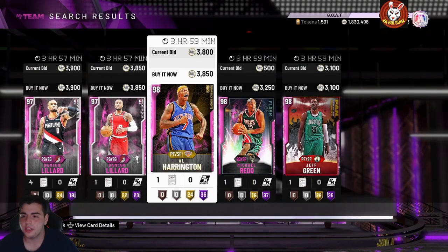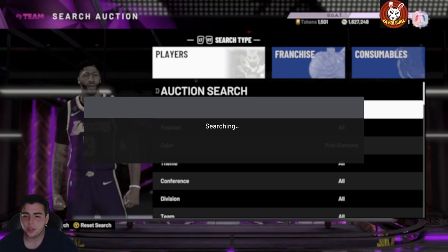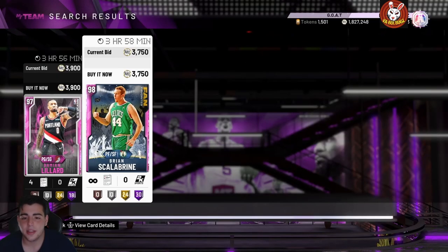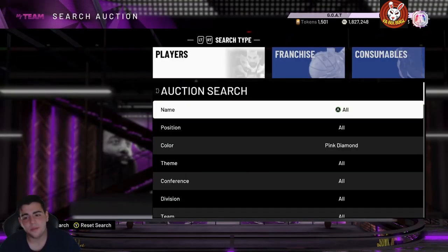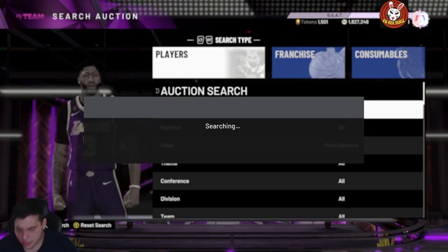Look at all these — 3,000, 3,100 — these are very good value. Michael Red and these cards are going to be good value; I just got Michael Red for 3,250, which is an awesome snipe since he goes for around 7K. These cards do rise a little bit. I sold my Michael Red for 20K two days ago, so the pink diamond snipe filter is one of the most solid methods in the game right now.